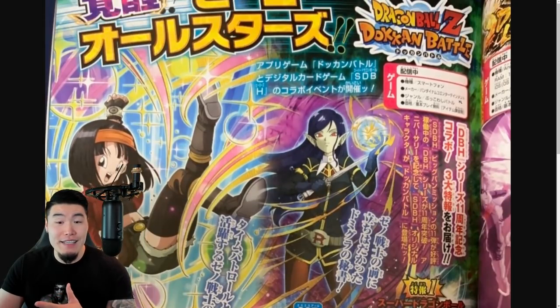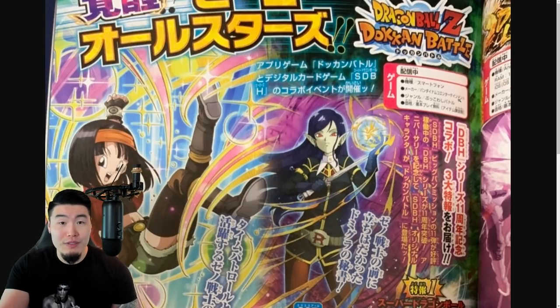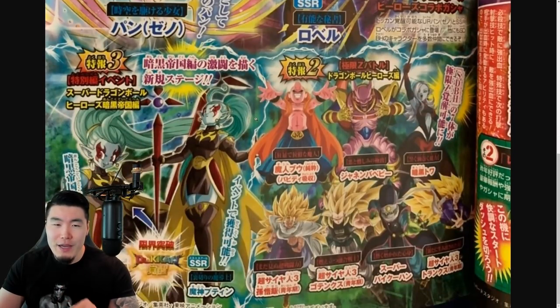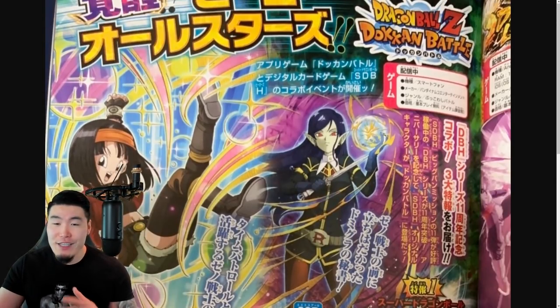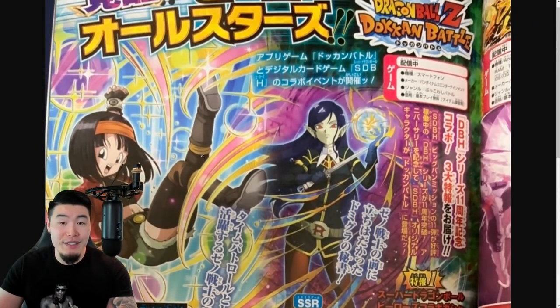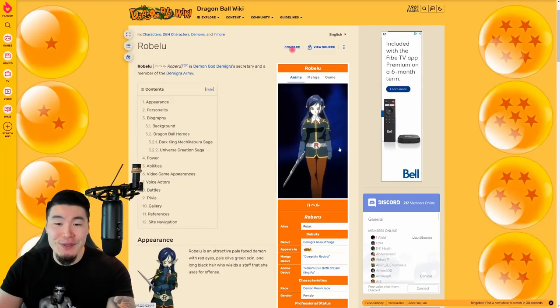So anyways, that is the V-Jump scan. Let me know in the comments down below how you guys feel about it. Let me know, be honest, if you knew who Robelu was because I honestly didn't. I've heard of Poutine because I did play a decent amount of the Heroes game that came out on the Switch a few years ago, so I remember her from there, but I don't remember seeing Robelu in the game. Maybe I just missed it, maybe I forgot. But yeah, did you know who these characters were before you looked it up? Let's pop over to the Dragon Ball wiki and get familiar with Robelu and Poutine.